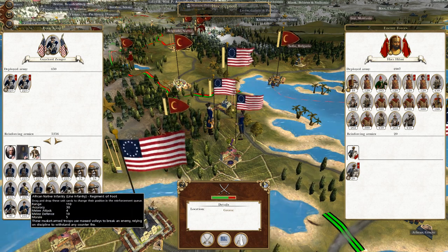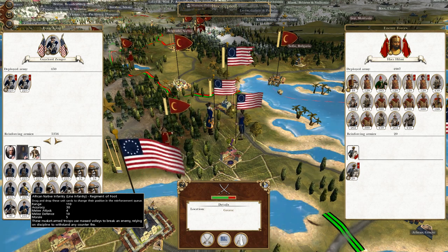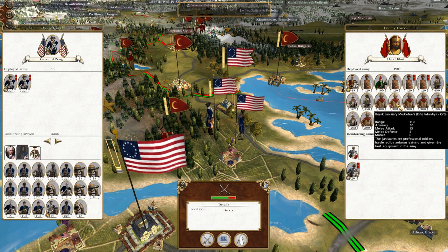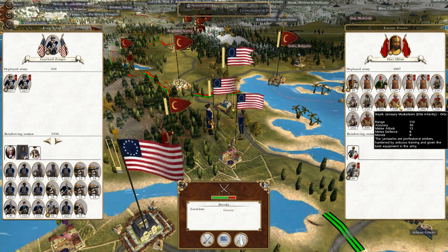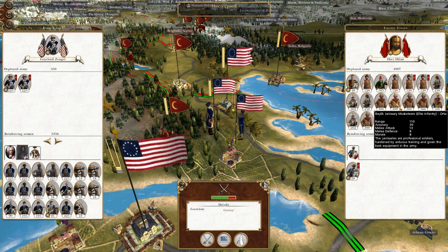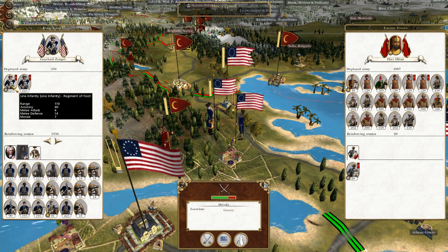Fortunately, this reinforcing army — even though it is African native infantry — has Accuracy 30 and range 110, putting them on par with the Janissary Musketeers, the Ottoman elite infantry. They fall down a bit in melee, so I don't want to get into melee. But then again, my regular line infantry isn't exactly hot either.